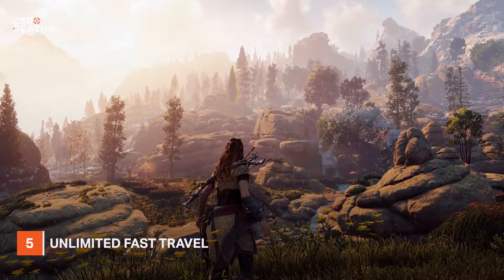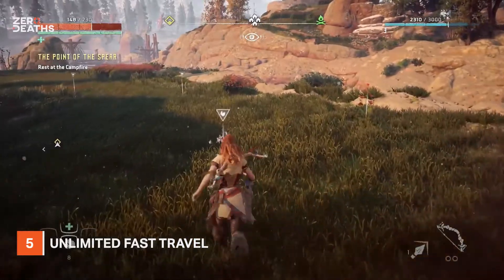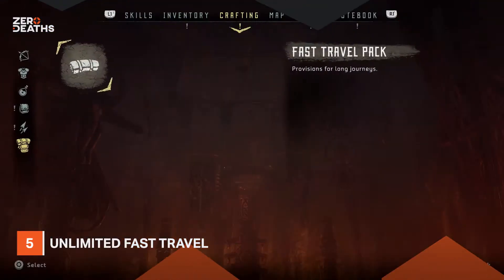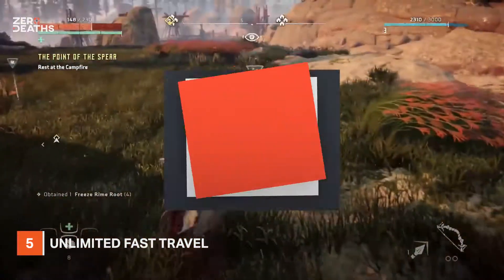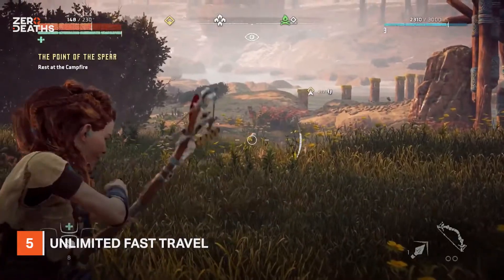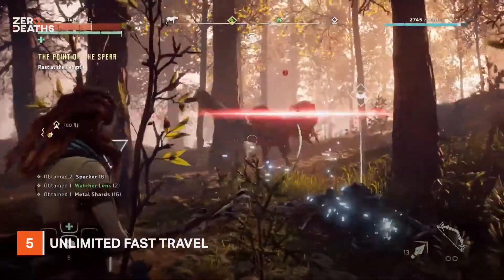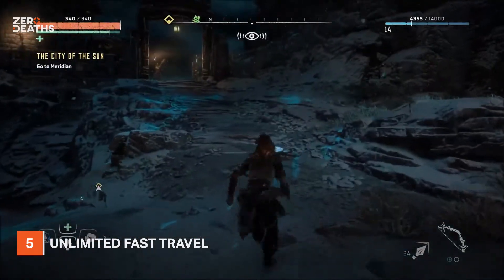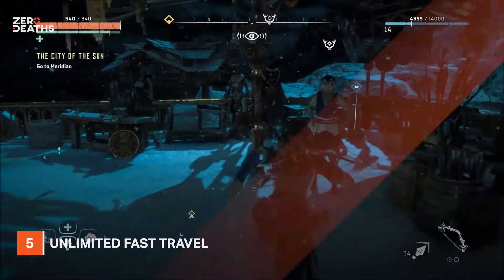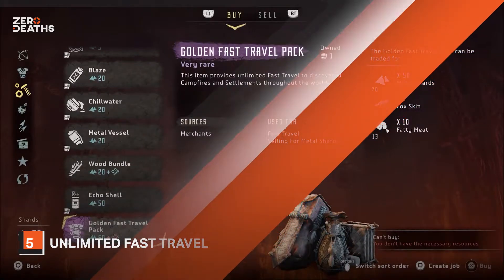Number five: unlimited fast travel. Similar to God Mode, this can help you get anywhere fast, but is perhaps much more useful. The world of Zero Dawn is hugely fun to explore, but it can be pretty boring having to retrace your steps the whole time. And unlike most open world games, fast travel here is not free — you need to scavenge for fast travel packs each time. However, if you're using the feature a lot, you can upgrade to gold. Simply head to Meridian and one of the merchants can sell you a golden fast travel pack, which will set you back quite a few resources, but in the end it's worth it.